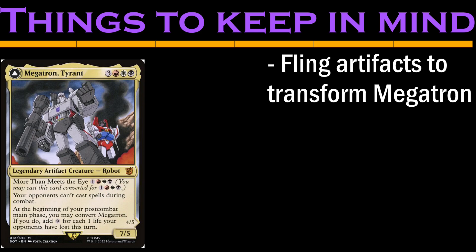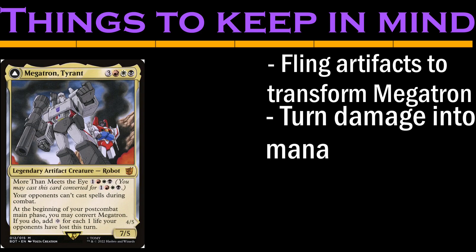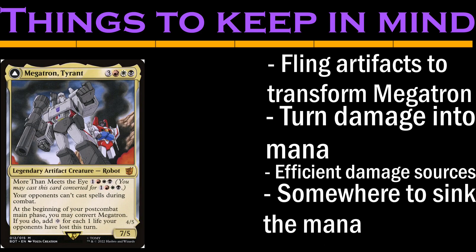On his front side — the thing we're trying to get to — Megatron turns all the damage we've dealt out this turn into mana. That's a crazy ability, and that's the thing to focus on. So we'll want cards that can deal damage to each opponent efficiently, as well as something to do with all that mana. The successful transformation here nets us at least 8 mana when we connect, but it's so easy to make that upwards of 30 mana.